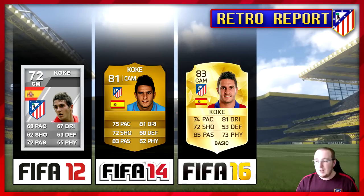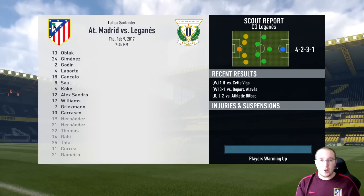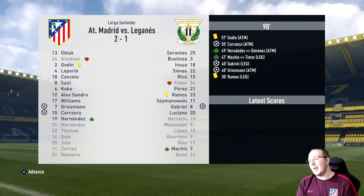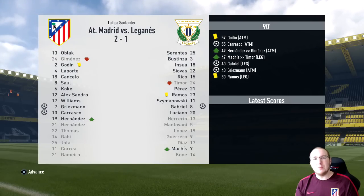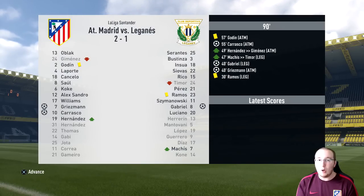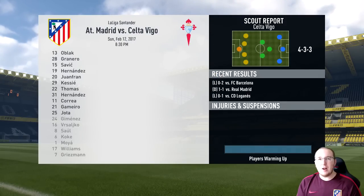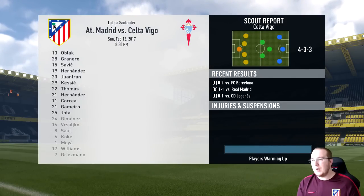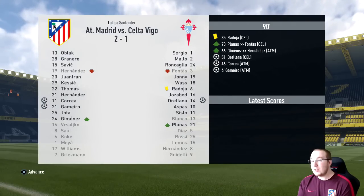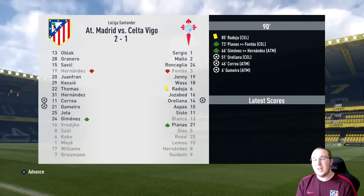Let's get into the first game of the episode. They're down in the bottom five and it's a home game, so we should easily get the three points. We get a 2-1 win - not actually easy but Griezmann and Carrasco score the two goals to give us three points. Now we're getting closer to the big game against Barcelona. Next up is Celta Vigo down in 18th place - another easy home win, another 2-1 victory, Correa and Gamero scoring.